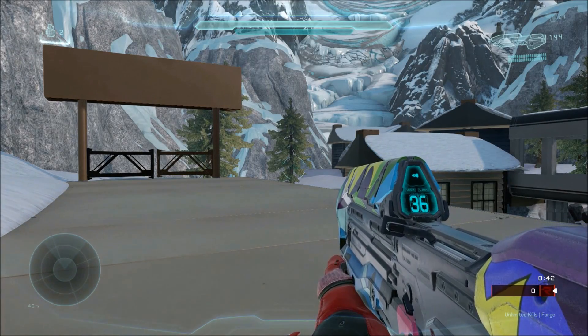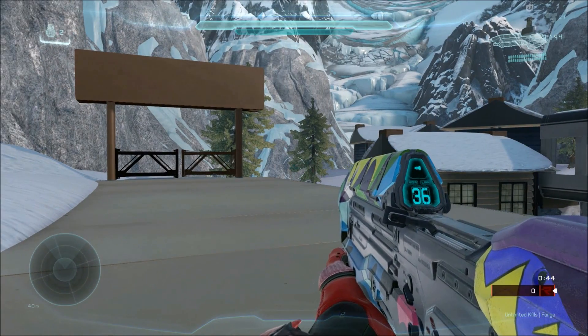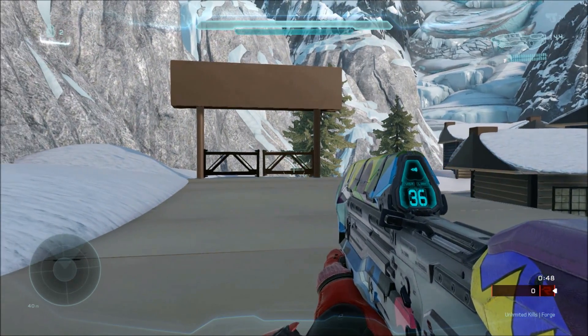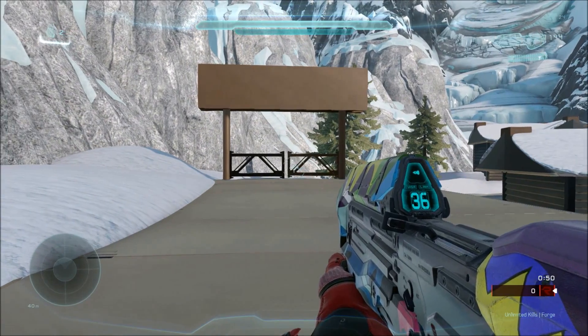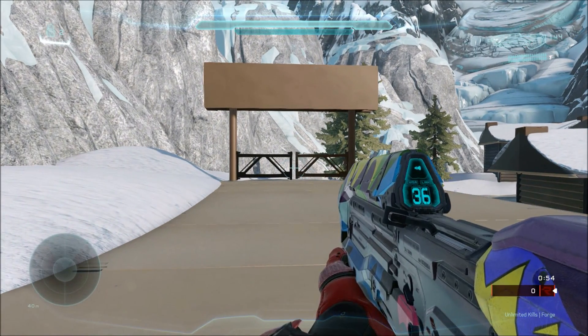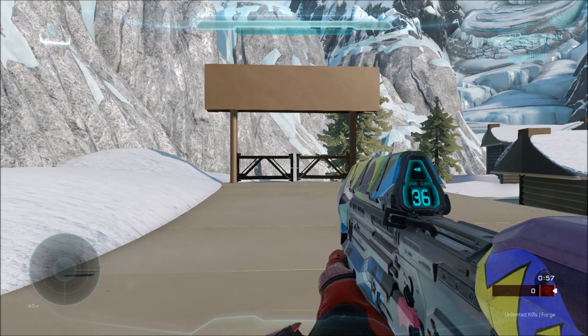Hi, this is Jake of the ForgeUp Video Crew, and we have another tutorial for you guys today. This is what I'd like to call physics gates — basically, these are interactable objects that are using the in-game normal physics.